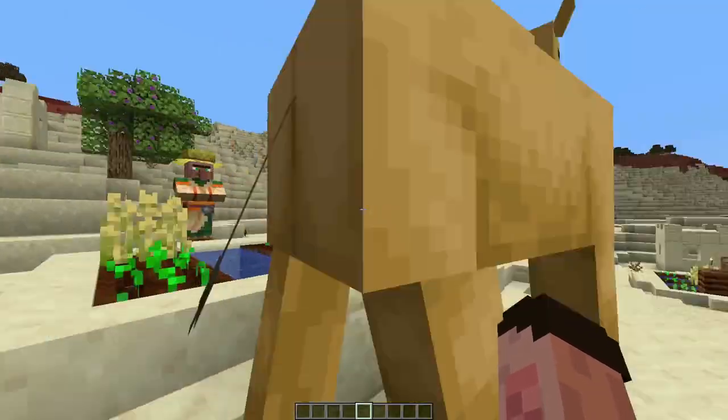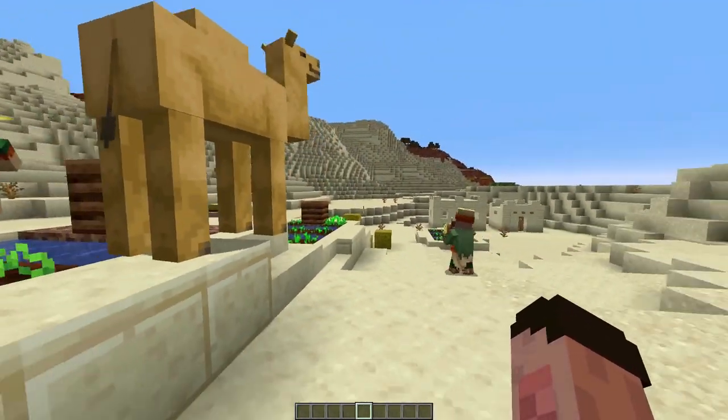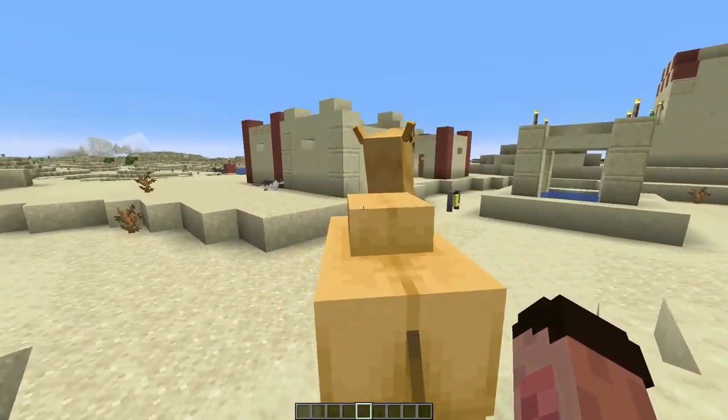When he gets up, you can give him a little tap and nudge him all over the place. The iron golem in the village can also not move him. So it doesn't matter how big you are, this fella's not moving if it's sat down.